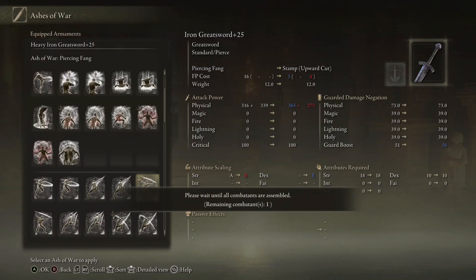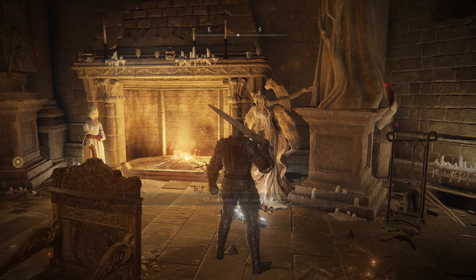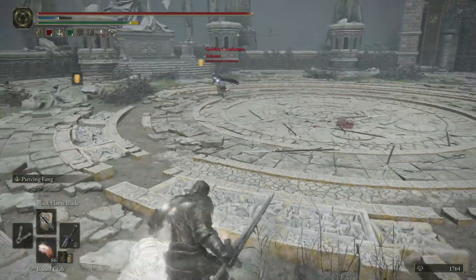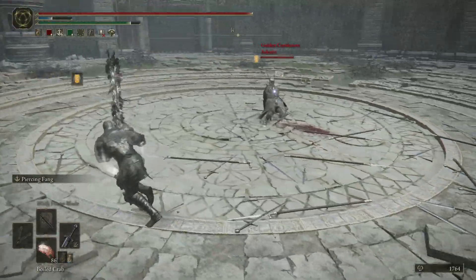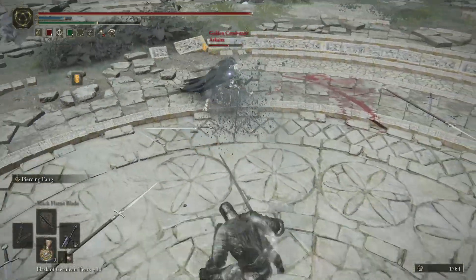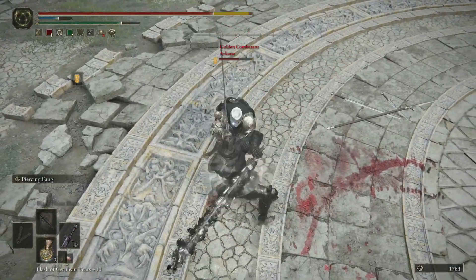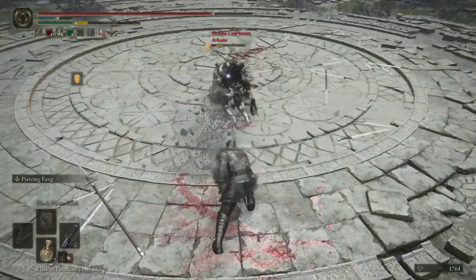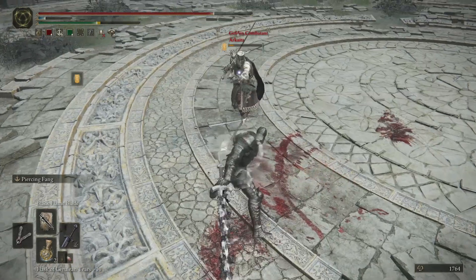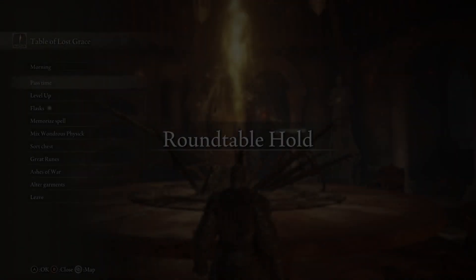Another reliable Ash of War that you can use on this build that I will showcase real quick is Piercing Fang. It is very, very strong on Greatsword builds. You'll probably see people with Claymore running it, people with Knight's Greatsword running it — it's very, very good. The distance that you get on it is so nuts, like damn near half the arena. But really, Greatswords have a very nice assortment of Ashes of War — there's no shortage of good ones.